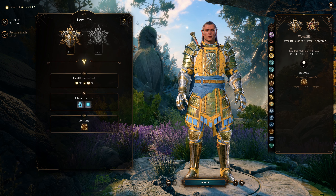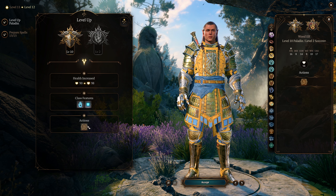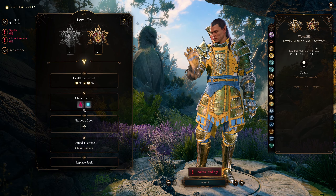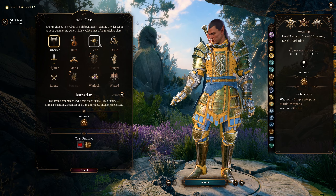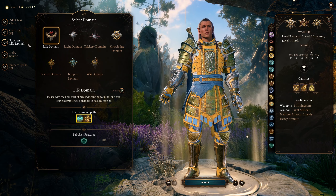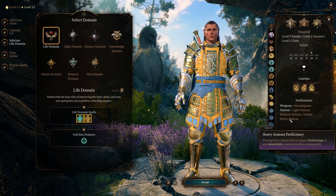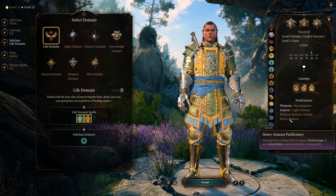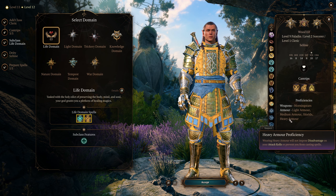At level 12 the core of our build is already done, so this last level is really personal preference. You could go for another level in paladin to get aura of courage, you could go back into sorcerer for another sorcery point and another metamagic, or you could go for what I do — a life cleric. Life cleric gives us a couple of things: first, we get heavy armor proficiency when we multiclass into life cleric, which means we can respec at level 12, start with sorcerer to get the constitution saving throw proficiency, and still have our heavy armor proficiency.